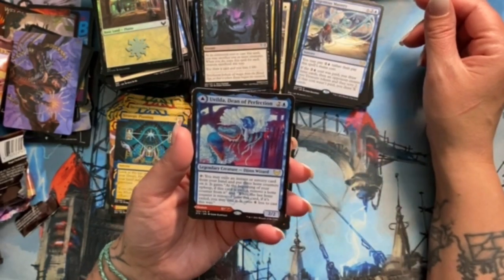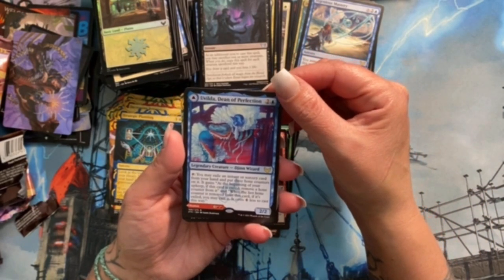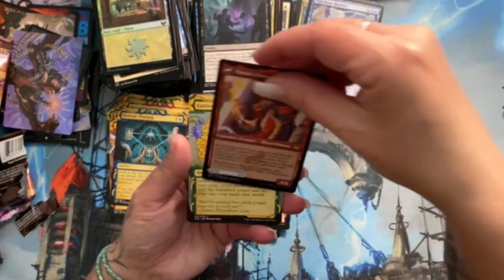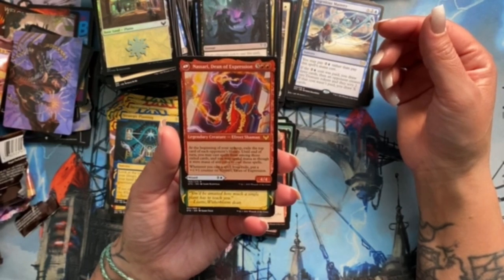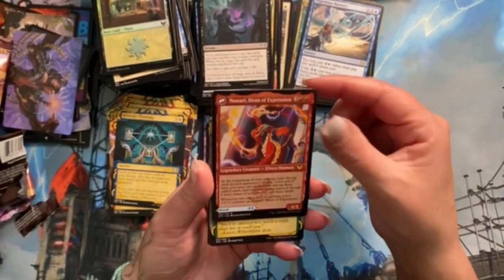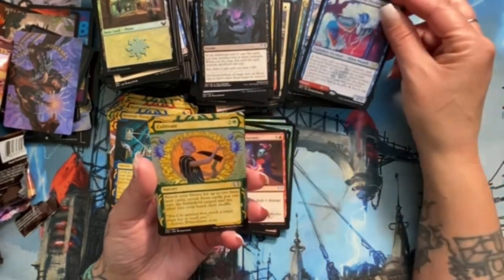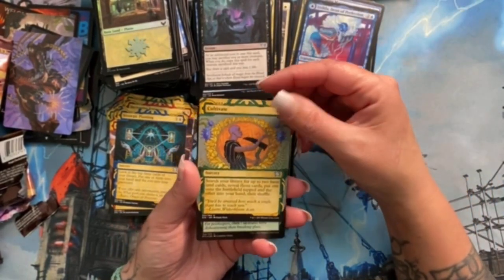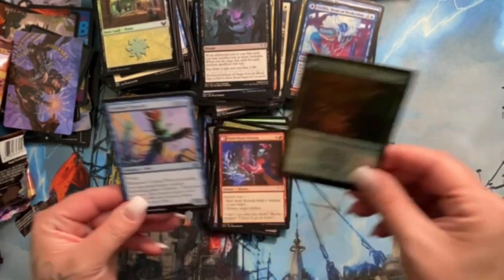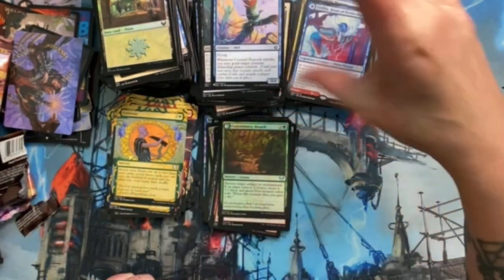Ooh — Uvilda, Dean of Perfection! That looks awesome, like awesome awesome. And Nassari, Dean of Expression — again, look at this! This box is like 'here, have this card please.' Cultivate again — it's showing back up because I mentioned it. Containment Breach is a foil uncommon, and Coveted Peacock — it's a list card!